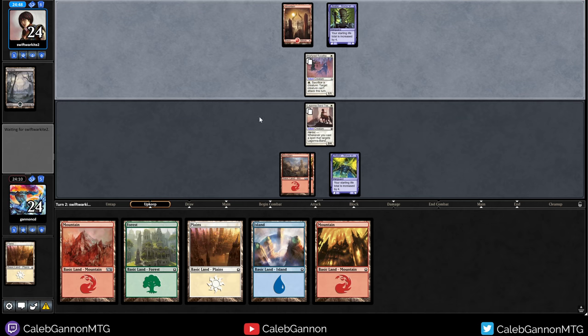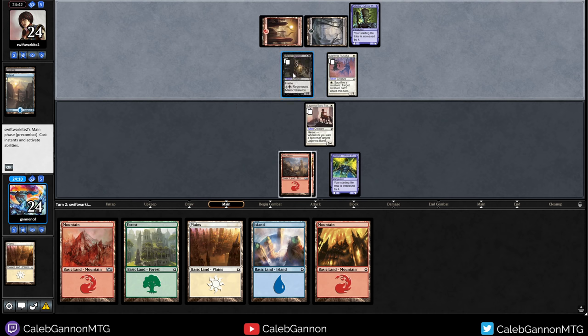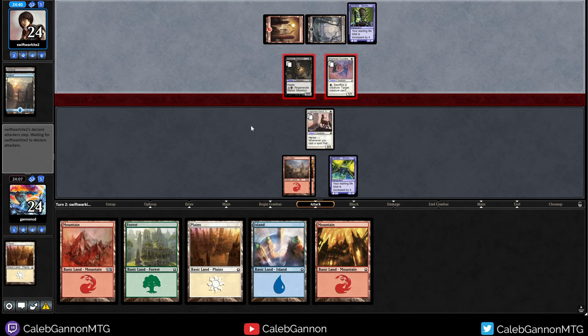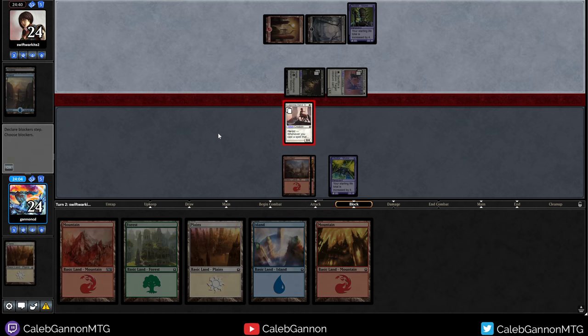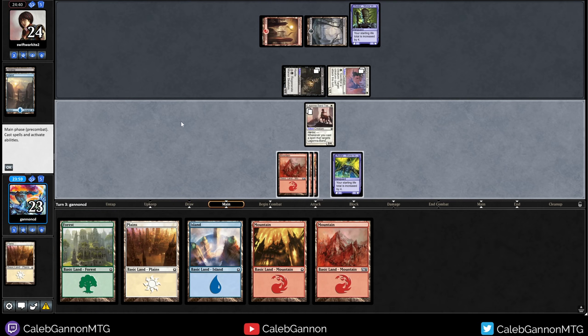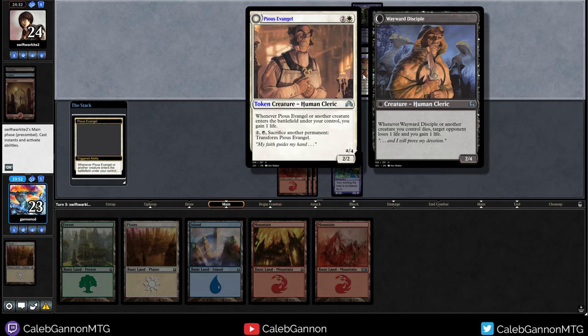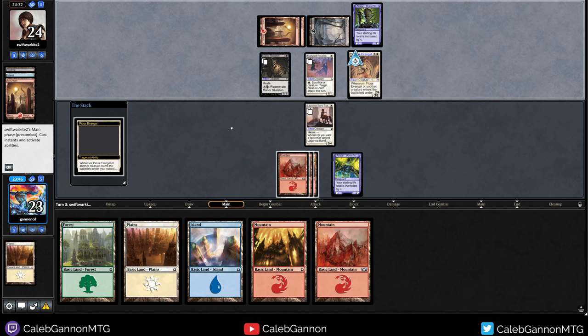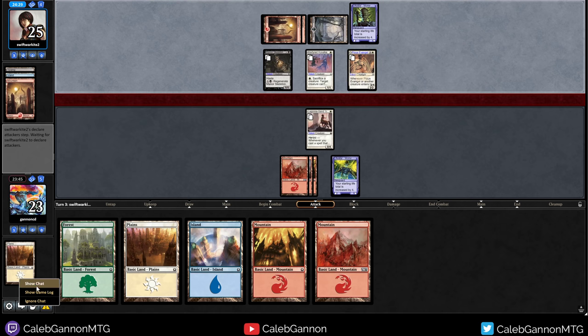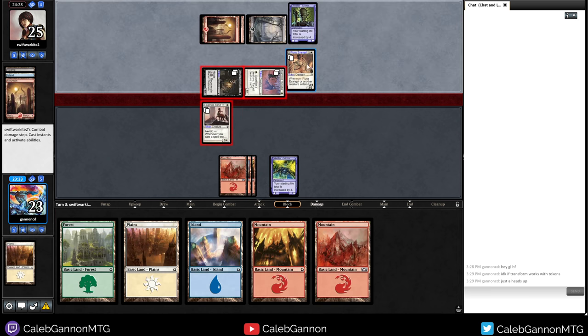Target creature can't attack — that's not great. So I can skip my two mana play now, and this can prevent a bunch of damage. I'll take one damage. Am I okay taking one more? I think I'm okay taking one more. Whenever it enters the battlefield, you gain one life, and then transform. I don't know if transform works on tokens — I'll just warn my opponent. Don't want them to accidentally transform and then lose a creature.